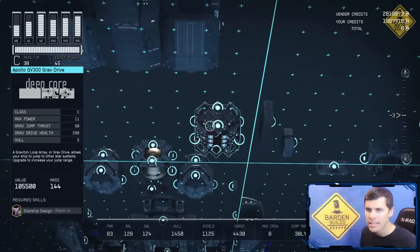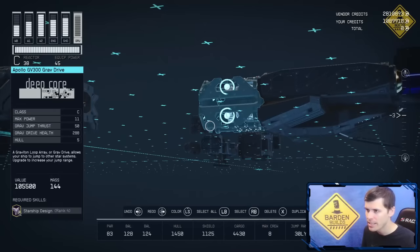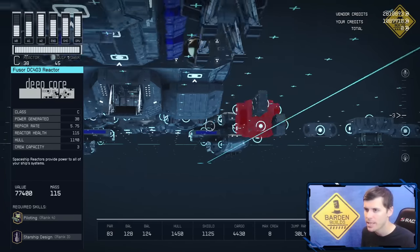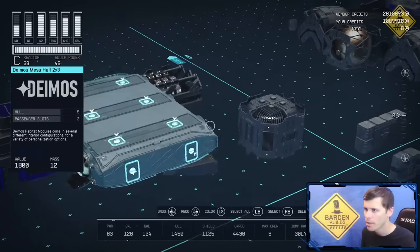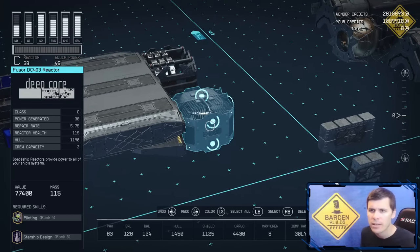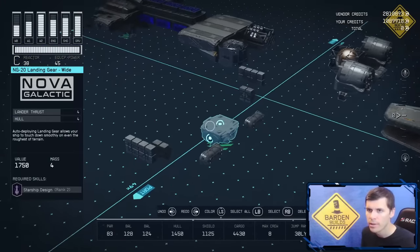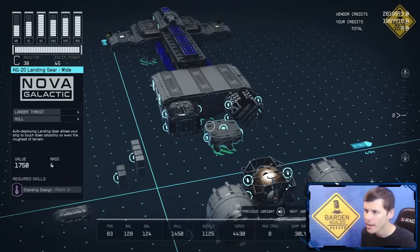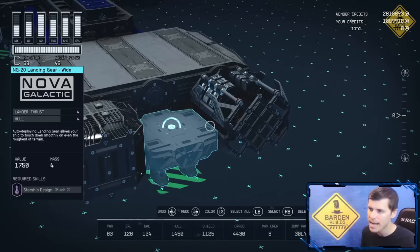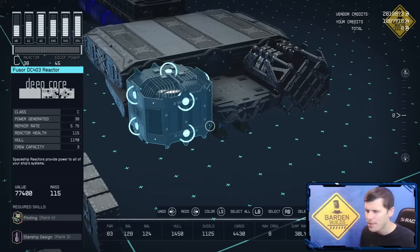I've got a Class C grav drive that I'm going to connect to the back of this belly piece and the 2x3 — I ended up using the Apollo GV300 grav drive. On the other side, I'm going to take a reactor piece and connect it where it connects to the Deimos belly and the Deimos mess hall — I ended up choosing the DC-403 reactor by DeepCore. Now at this point, I'm going to take a Nova Galactic NG20 landing gear and connect that right in between our reactor and grav drive, snapping it to the bottom snapping point. You can get these at the Nova Galactic Ship Technician at New Homestead.